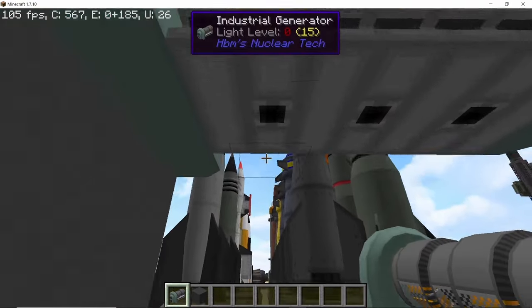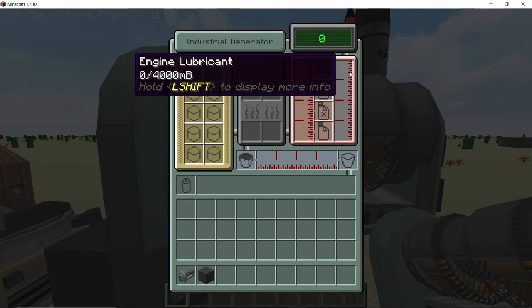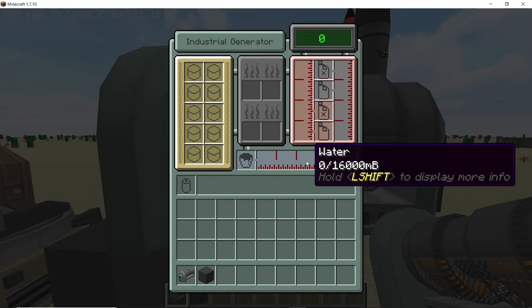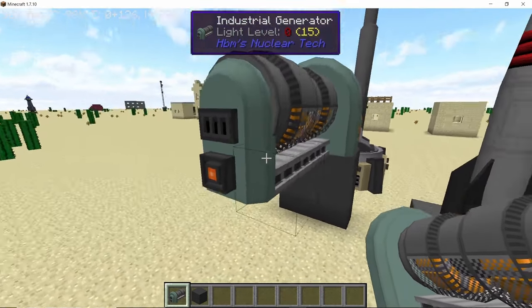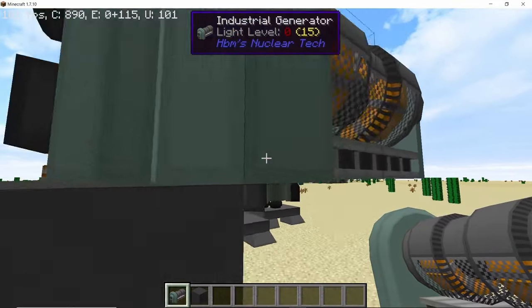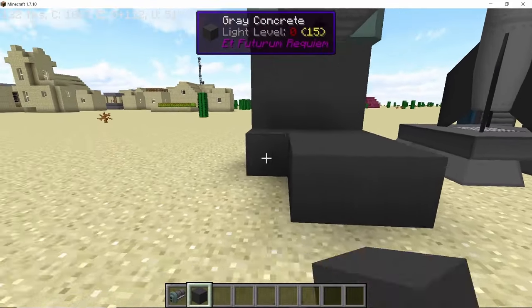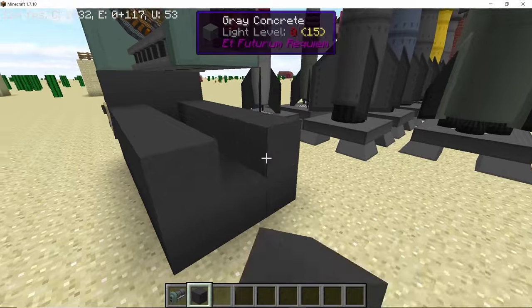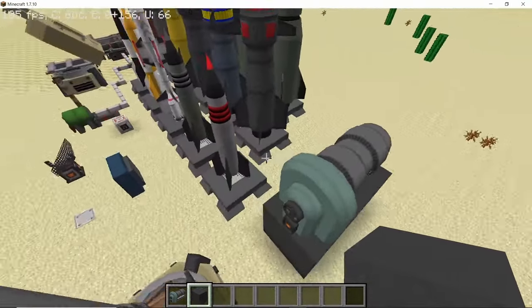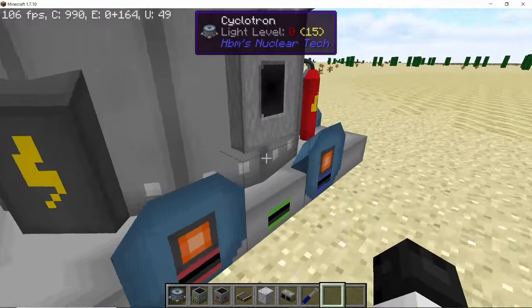The industrial generator now has three input ports on its bottom side which supply it with heating oil, engine lubricant, and water — three fluids important for maximum efficiency. You can place it on a high enough structure, leaving the bottom blocks open, and run piping down there to continuously supply it with these three fluids.